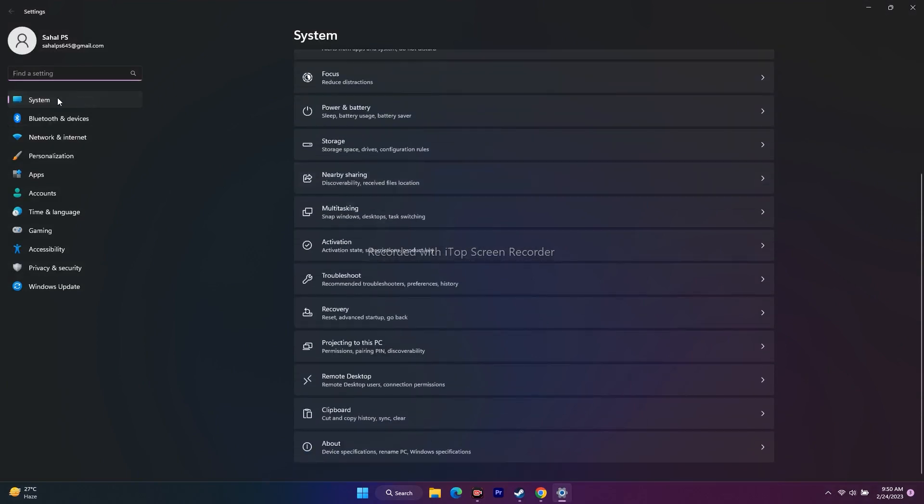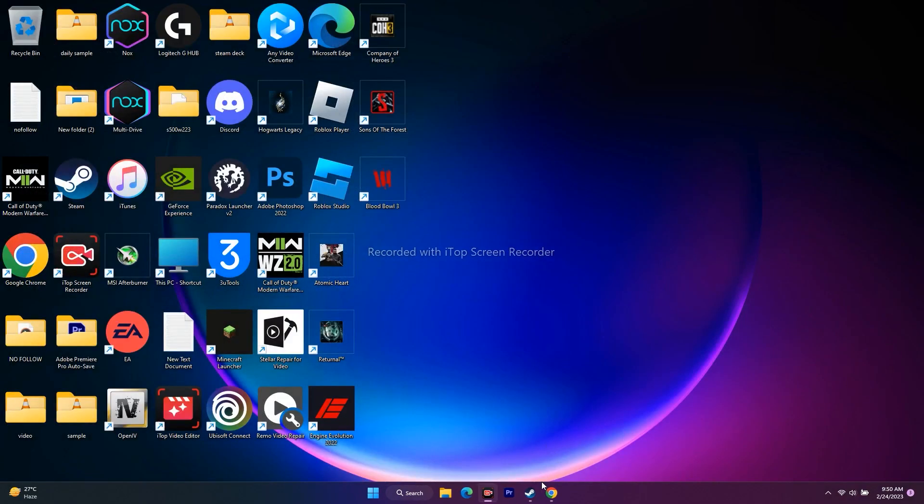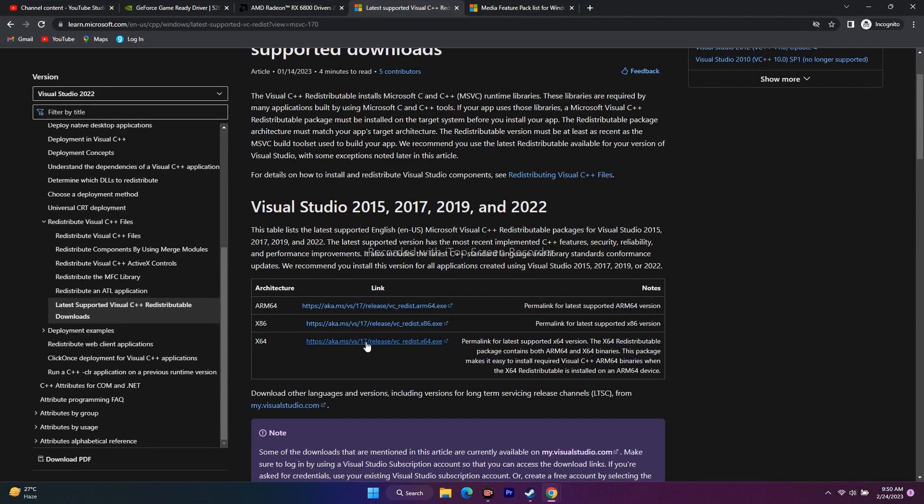To check your system type, go to Settings > System > About, and you will see whether it is a 64-bit or 32-bit operating system. If you are on 64-bit, download and install the x64 version; if on 32-bit, download the x86 version. After installing, restart your PC if prompted, then try to play the game.